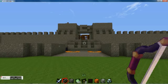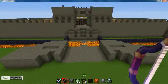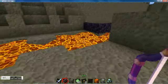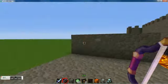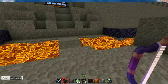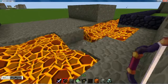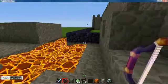Today we will be looking at the castle I built. This is the fourth build I have done in Minecraft. Showing you the front here. We have the typical lava moat with the ascending and descending walkway, and press the buttons which activate the switches, which makes the lava thing ascend and descend.